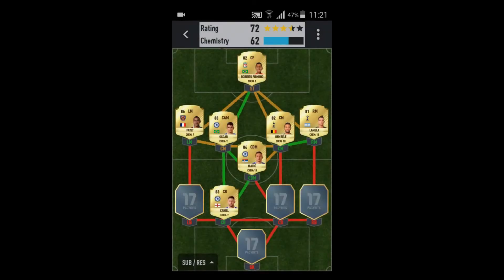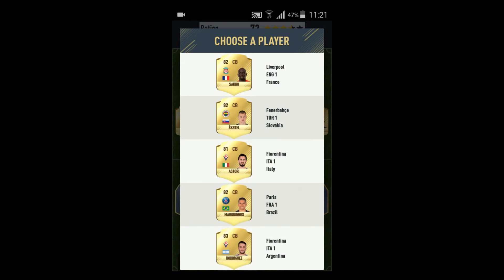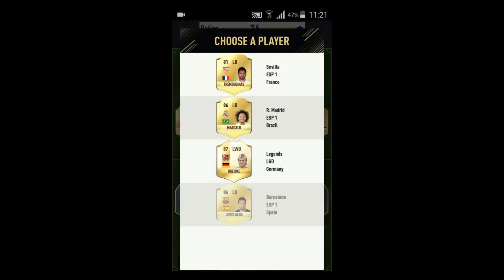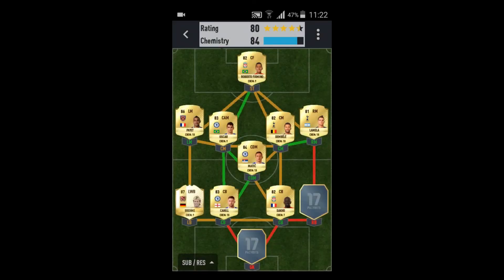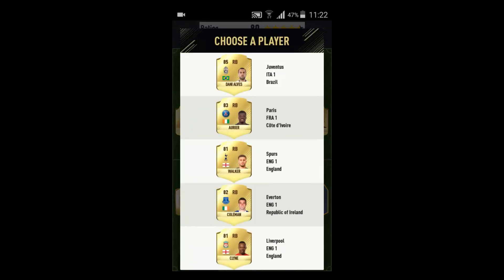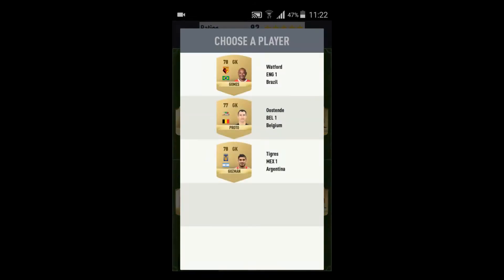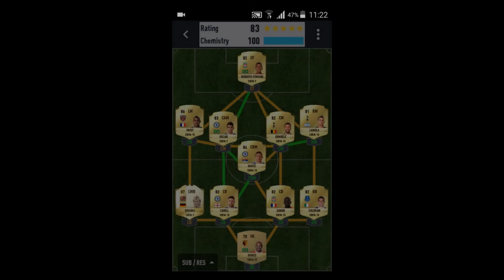I'm gonna take Cahill — here obviously Sacco. Left back position — we got a Legend, I'm going to take Legend obviously: Legend Bremer. Right back I'm going to take Coleman. And the goalkeeper — just any BPL goalkeeper: Gomez.